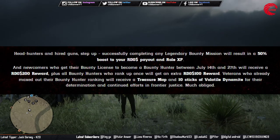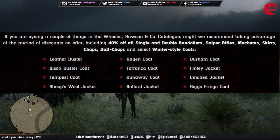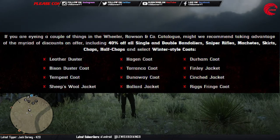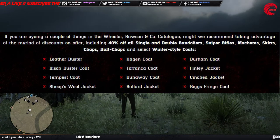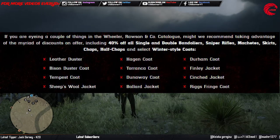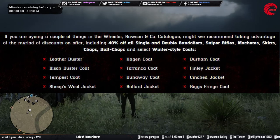We also have some discounts for clothes: 40% discount for all gun belts like bandoliers for single and doubles, and 40% discount for sniper rifles, machetes, scars, chaps, and selected winter-type coats. We'll go to the general store or the tailor and check that out.